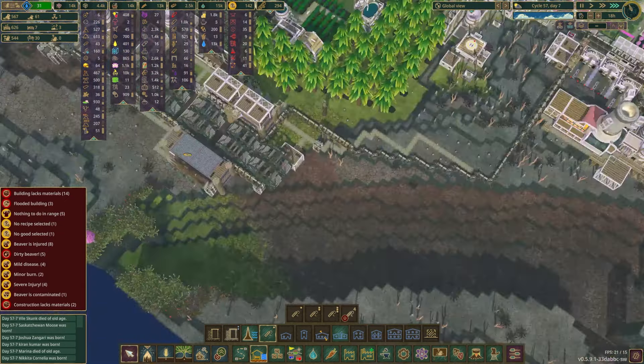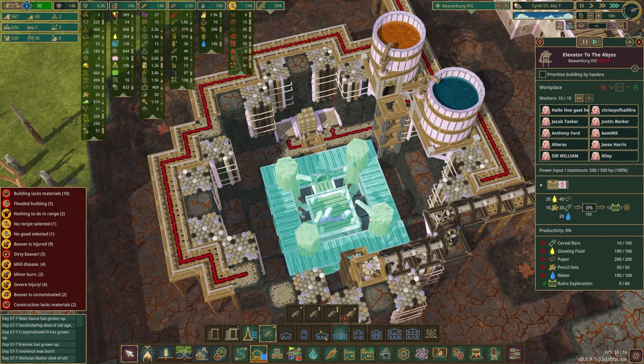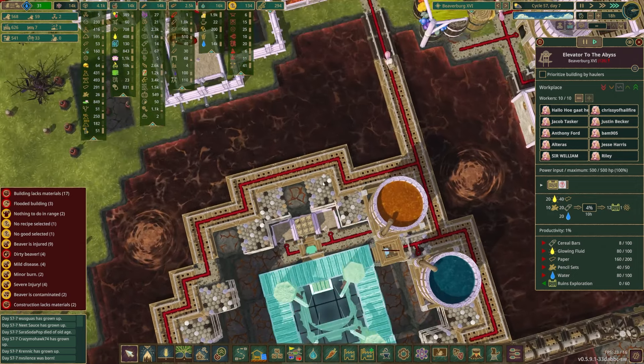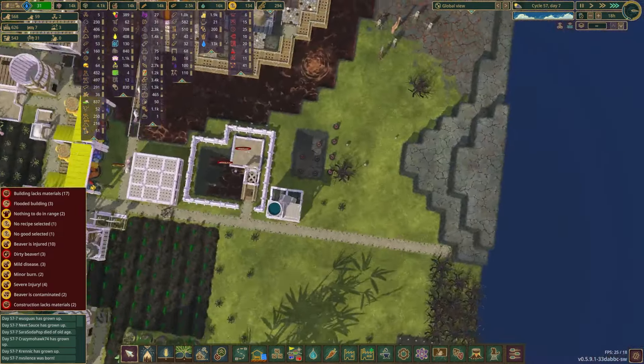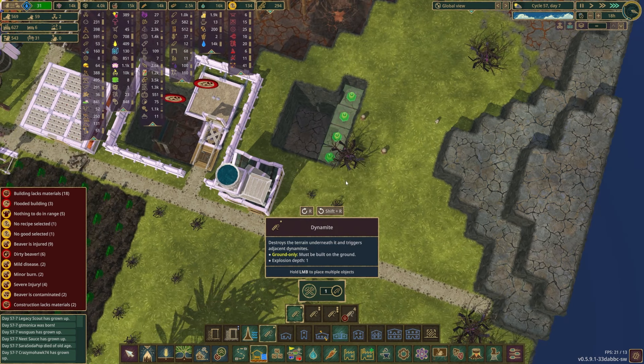I got a comment saying we could use these levees here to push the bad water a tiny bit further away so we could plant other sequoias — a cool idea, but I don't think we need to at this point since we have so many of these. Cereal bars are going in. As soon as they have 20 they're going to do an expedition — it'll take 10 hours, they'll go down into the abyss, get their ruins exploration points. There they go — they're actually gone! Well, don't do anything dumb down there.